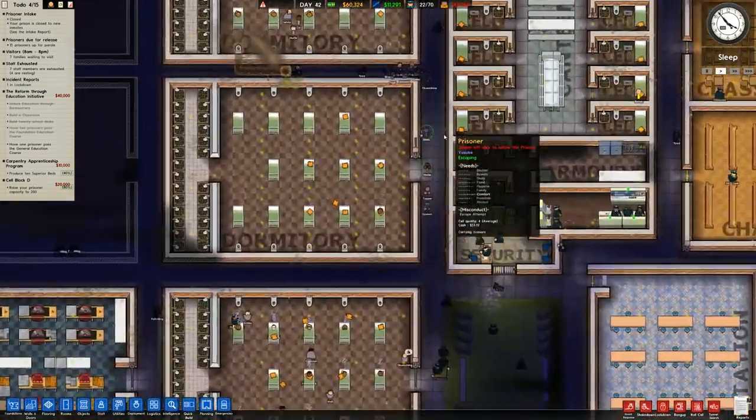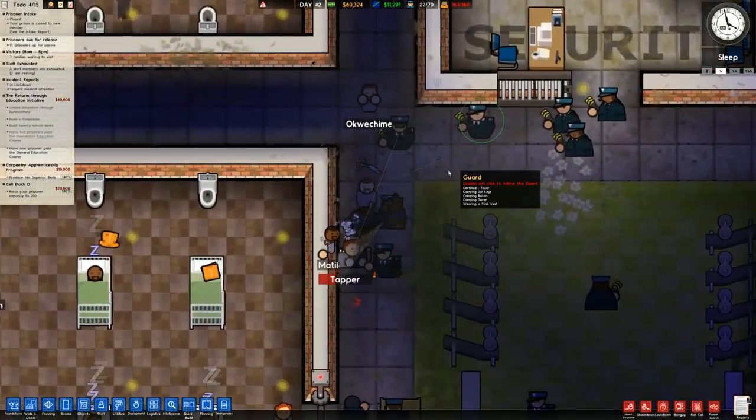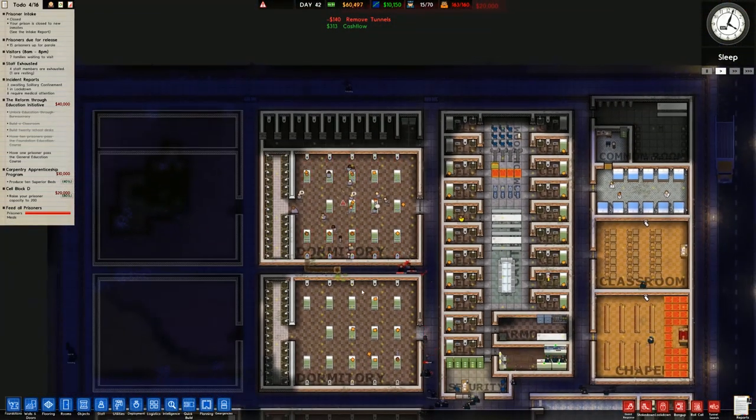Welcome back to Prison Architect where an escape attempt is currently underway. A lot of these low-risk prisoners are running because of a tunnel. Let me go to remove tunnels and sort that right out.